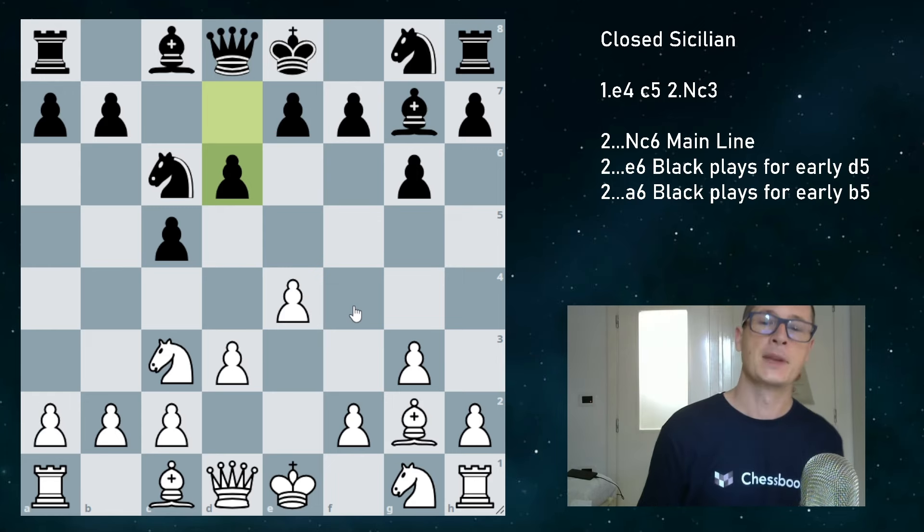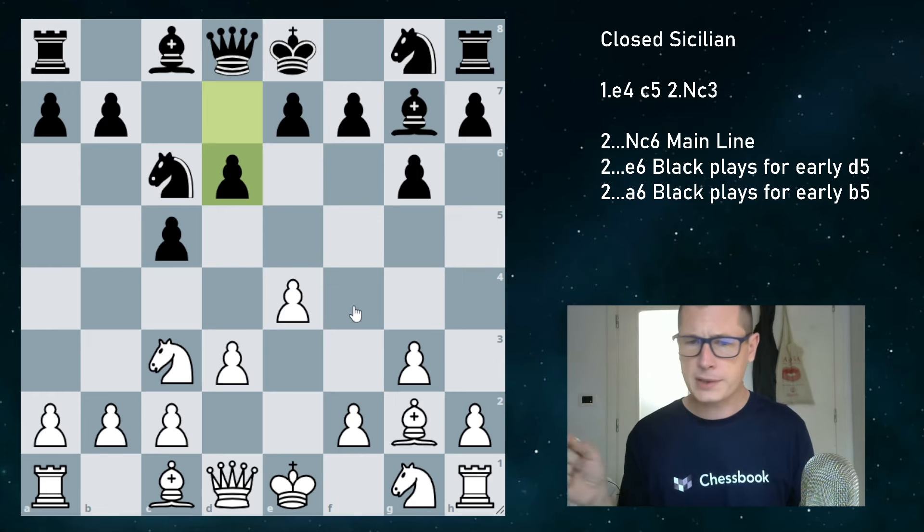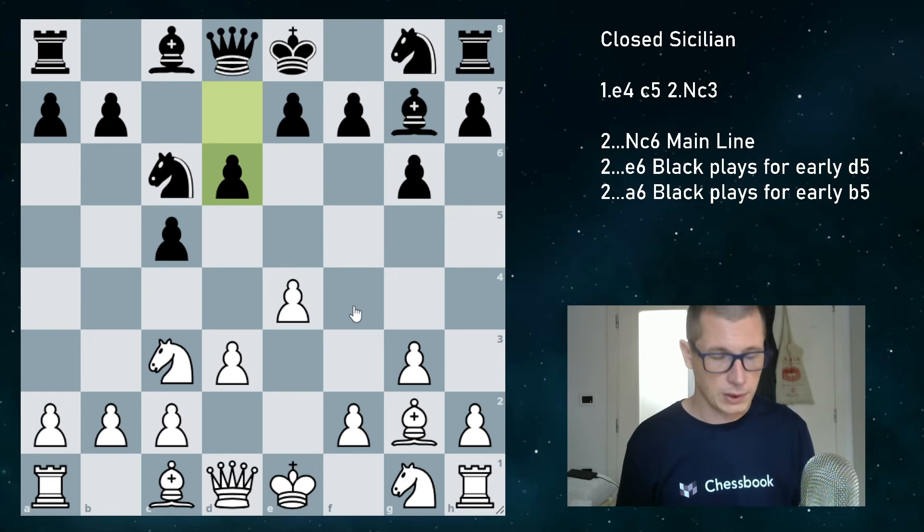The second point is that the closed Sicilian lines are suboptimal compared to the open Sicilian. The engine doesn't approve of them — black is always equal, very often slightly better, and there are forcing lines 20 moves deep which allow black to equalize. That being said, we are going to go into relative theory.